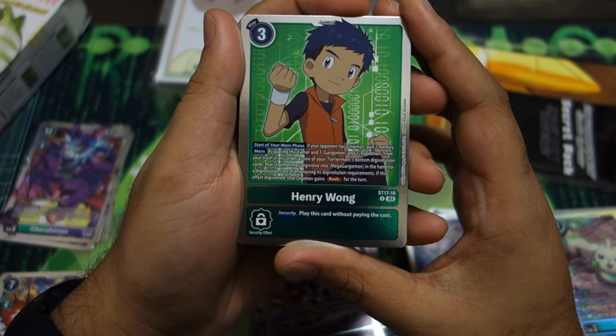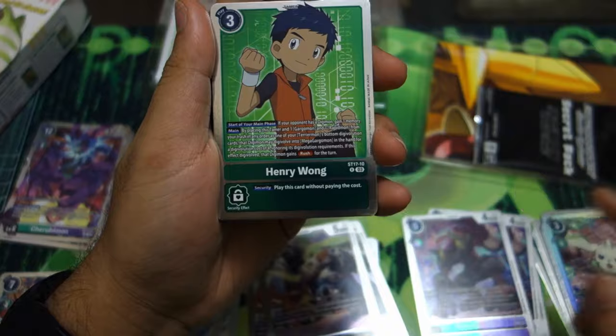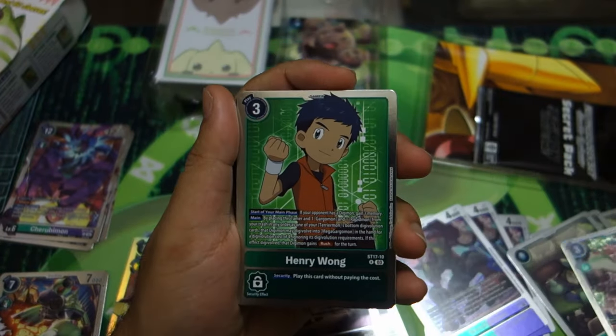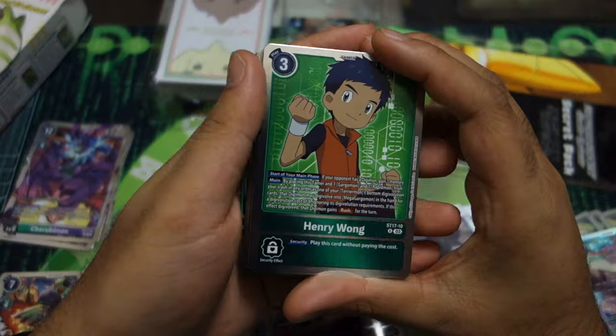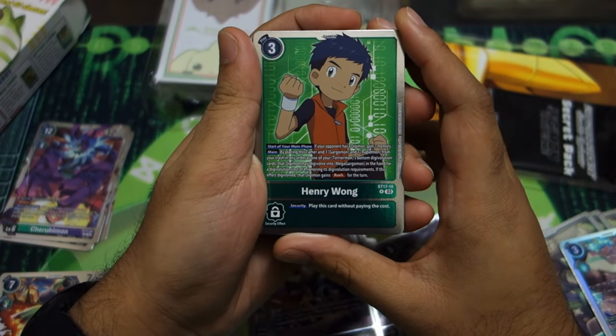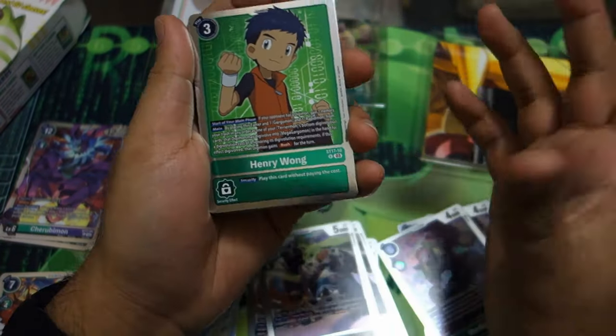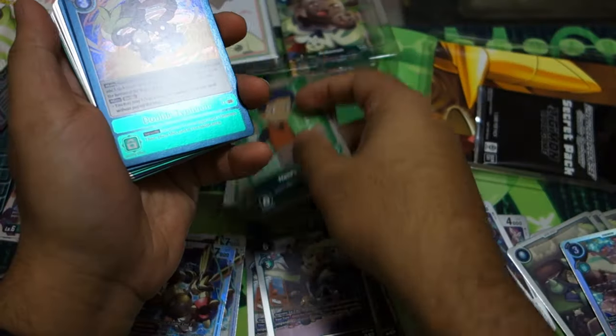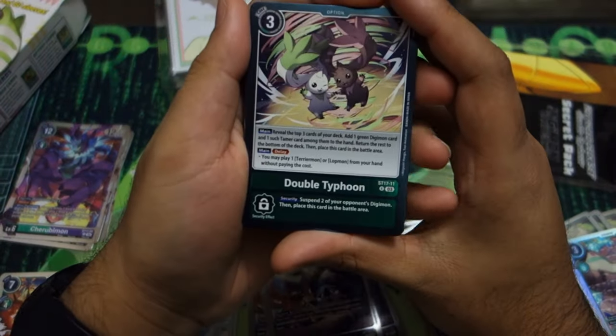Then we have Henry following his dear friend Takato — where you can work to digivolve by having Gargomon or RapidMon from your trash playing underneath your Terriermon to digivolve into MegaGargomon, and also if your opponent has a Digimon on the field, gain memory — some generic stuff nowadays. Get four of those.